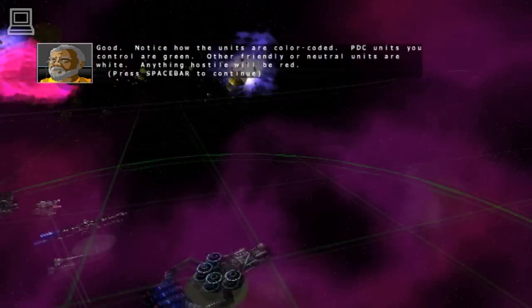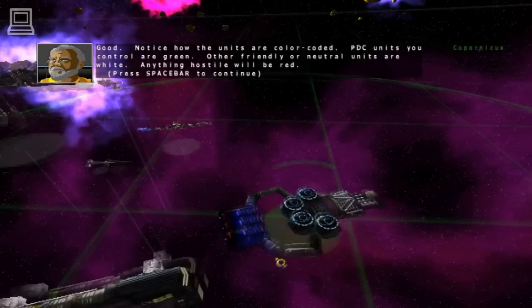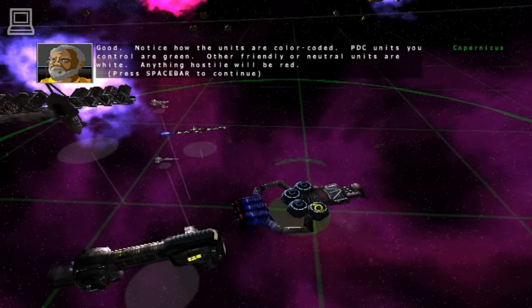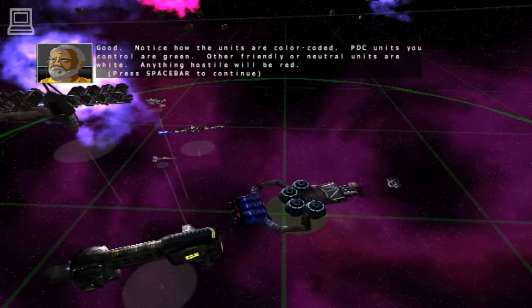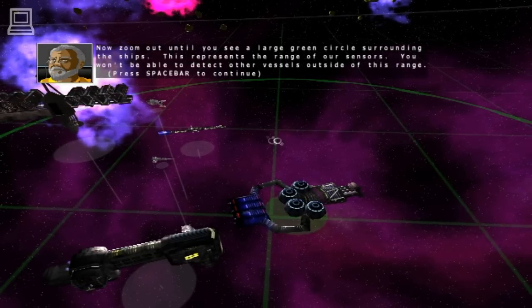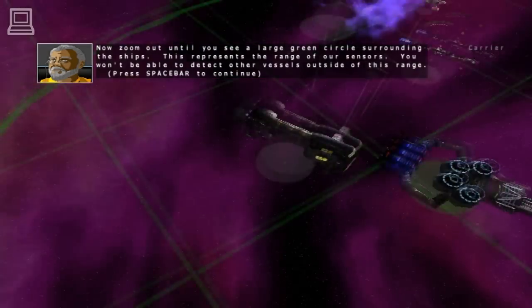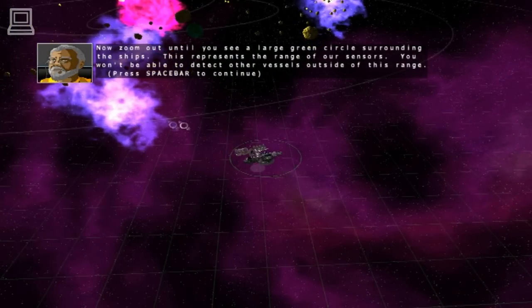Notice how the units are color-coded. PDC units you control are green. Other friendly or neutral units are white. Anything hostile will be red. Now, zoom out until you see a large green circle surrounding the ships. This represents the range of our sensors. You won't be able to detect other vessels outside of this range.